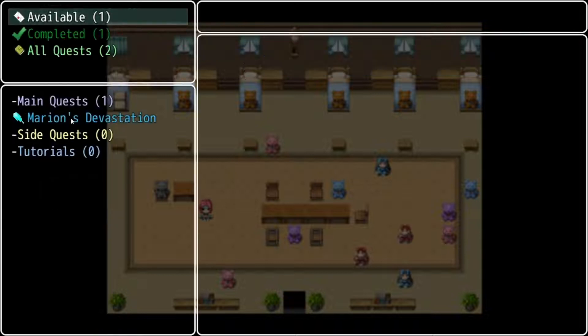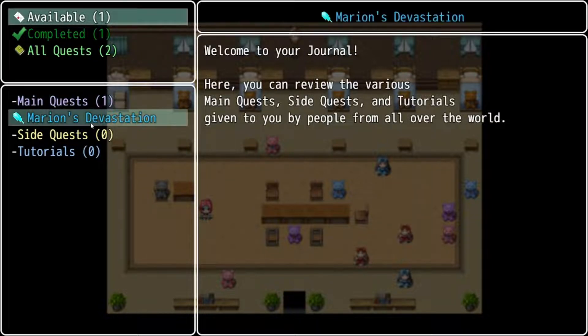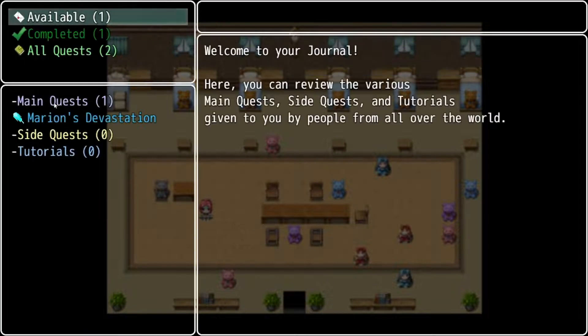As far as the journal goes, this is where the different quests will be logged. It seems here we've got one available quest — meaning there's one quest that hasn't been completed yet — and you can click on the quest to read about it. Whether it's available quests, completed quests, or all quests, we've got three different categories. We've got main quests, side quests, and tutorials.